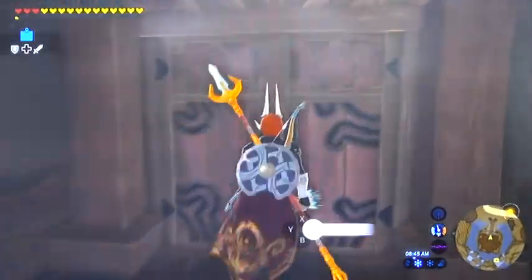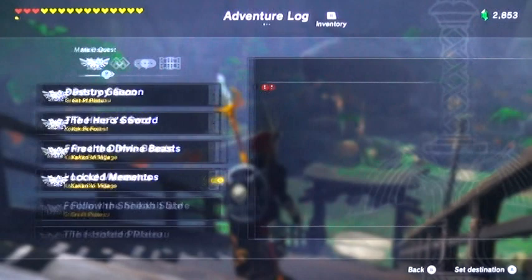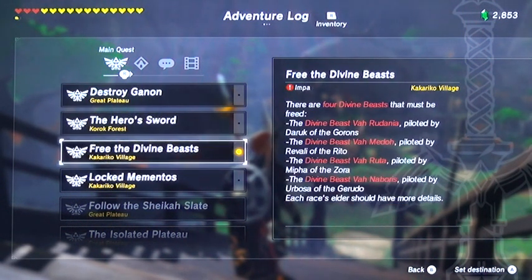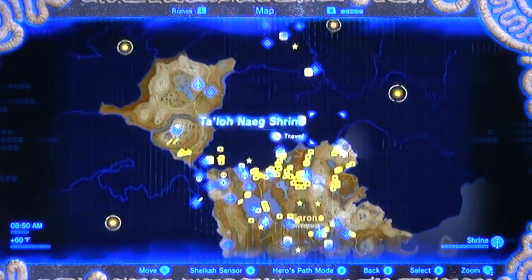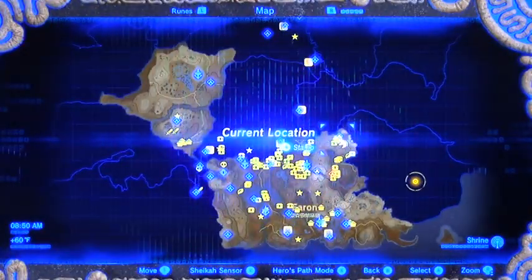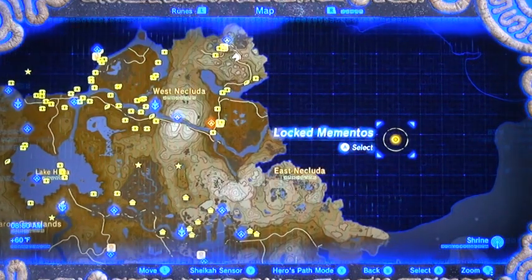Welcome back all, Flora here. Alright, so if you did that correctly, you talked to Impa and got a whole bunch of main quests activated. You got Destroy Ganon going on, which I think was already there. You should have the Divine Beasts, which would have marked your map with four flashing yellow points spread out, and then Locked Mementos, which is Hateno Village, which is flashing now — that's where we're heading next.